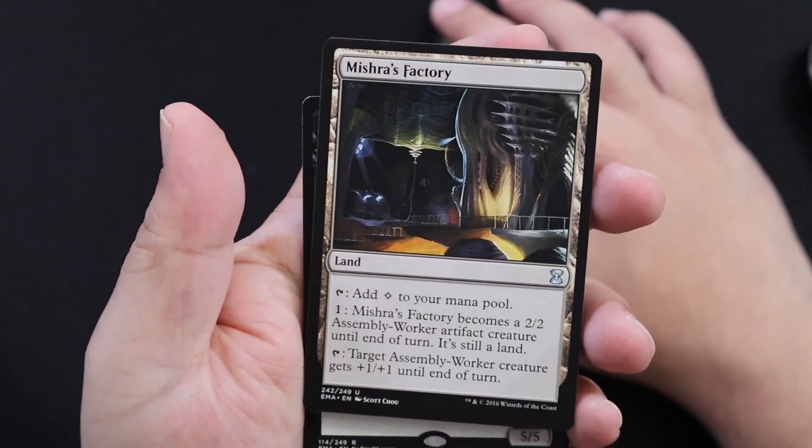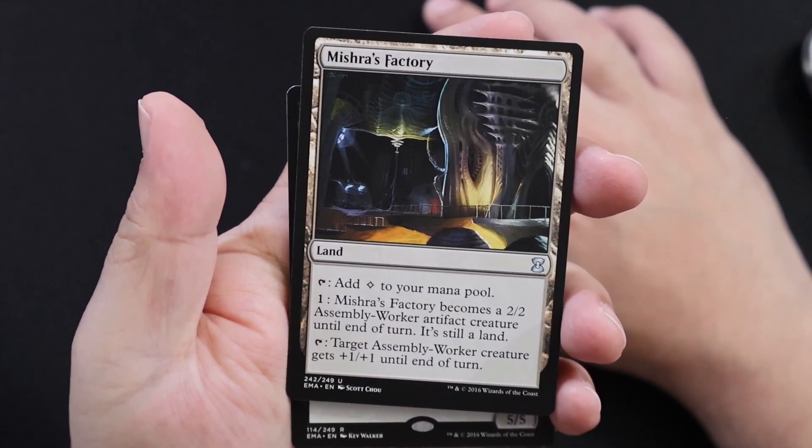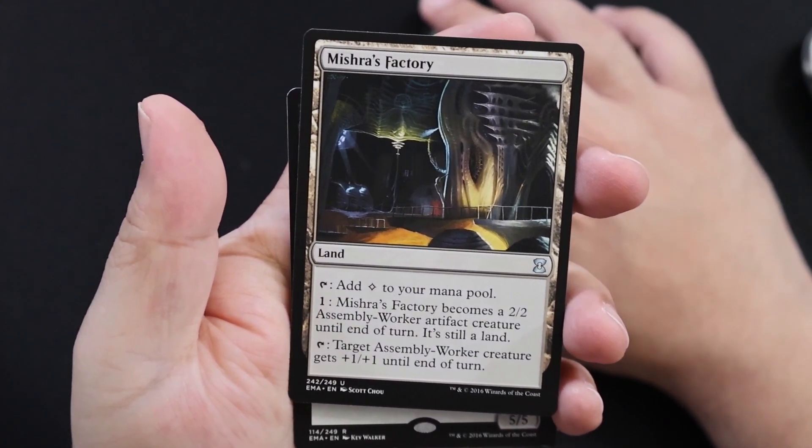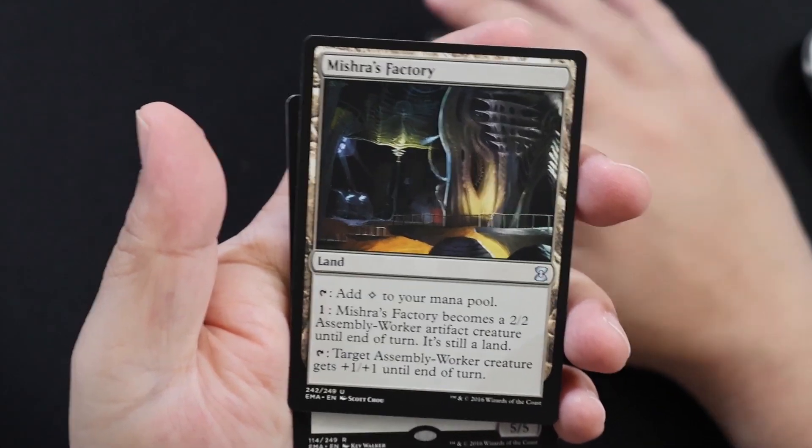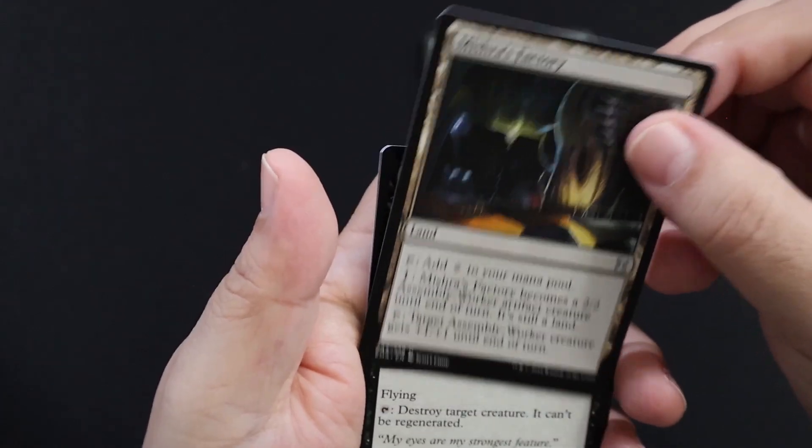Mishra's Factory — I have some of these from the original sets. So it's one of the classic artifact lands. It becomes a 2/2 assembly worker artifact creature and can also give assembly workers plus one plus one.